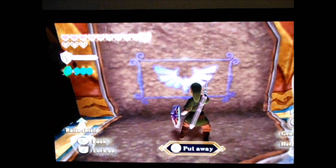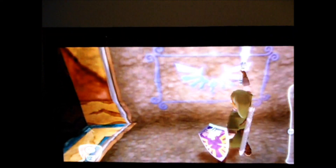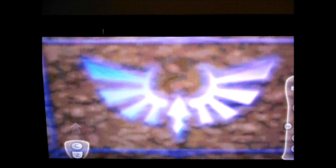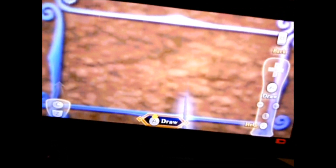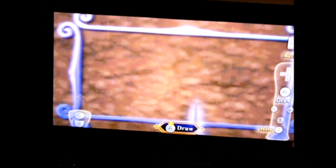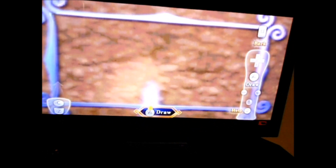But what I'm going to show you now is there's these walls that you can activate by playing your harp. And you have to draw a symbol with your Wii remote that corresponds to the reward you want. And what I've discovered is this.